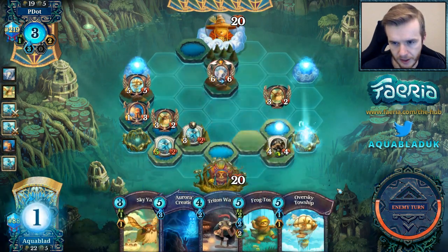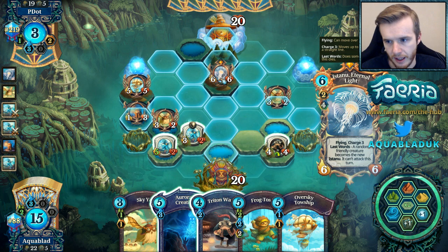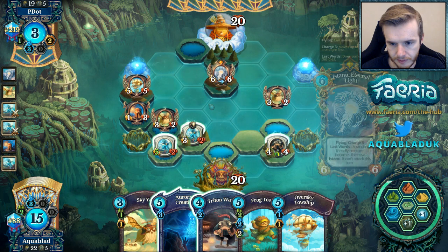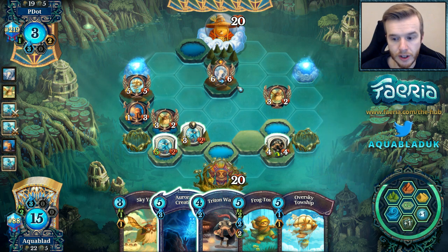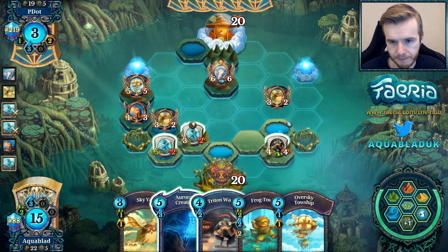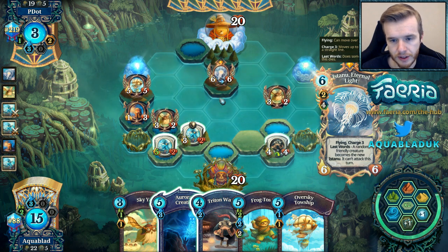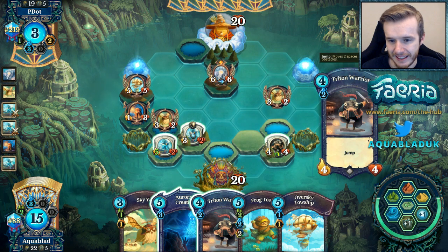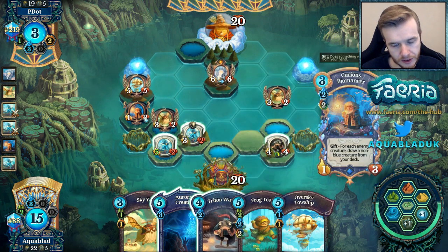We're playing an Astarnu — this could actually help us if we were to kill it. So this is not exactly the same build; it's got a bit of a tweak with the Astarnu. We do have Frog Tosser available and the Towship as well — some good stuff coming out. Could even copy this to make things interesting. Kill, kill, kill — Frog Tosser. Oh, I can Frog Tosser this actually.